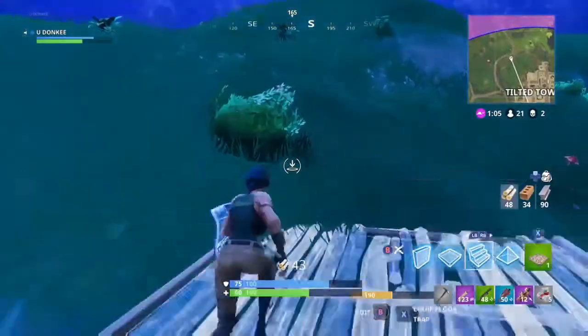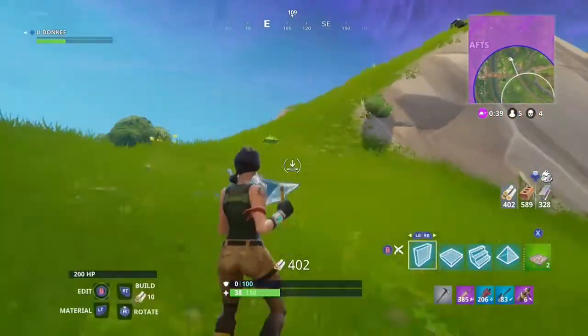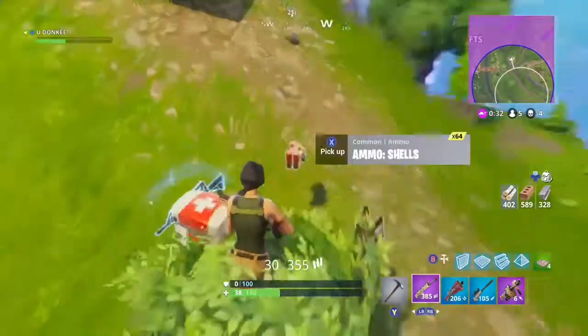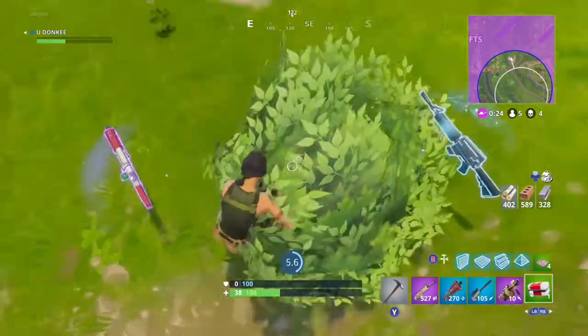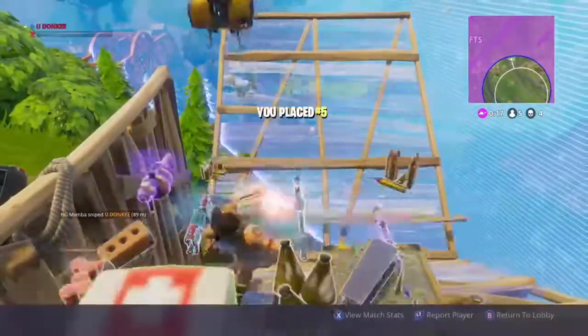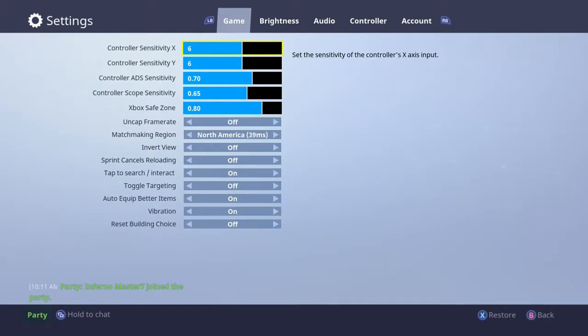Anyway, we're going to talk about this update. I hit my building option twice and you're going to see what I explain: if you're a frequent Fortnite player, they changed a setting on everyone so your building does not reset. So when I hit B and then try to hit B again to build, it didn't give me walls — it gave me stairs. To fix that, go to your settings, first tab, scroll all the way down to 'Reset Building Choice' and turn that on. Make sure you apply your settings and it will work the way it has since the beginning of Fortnite.